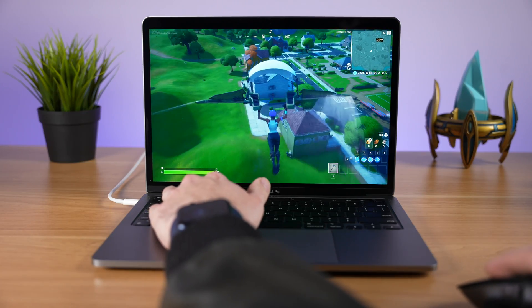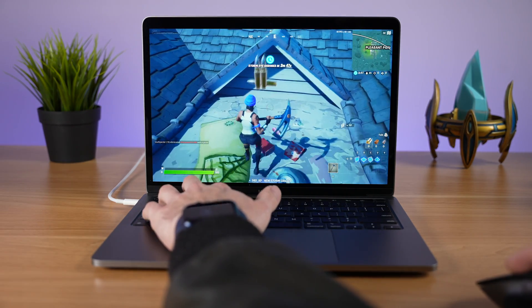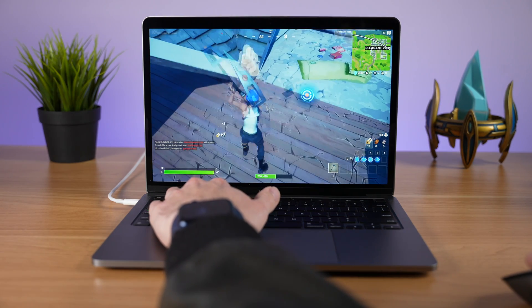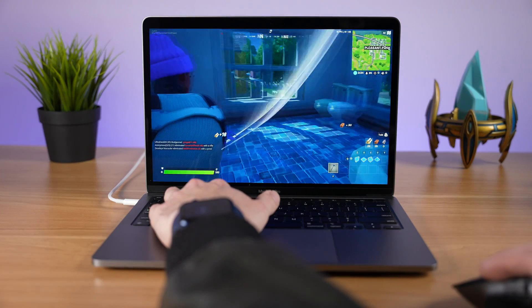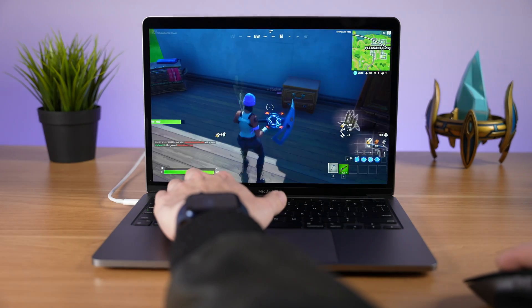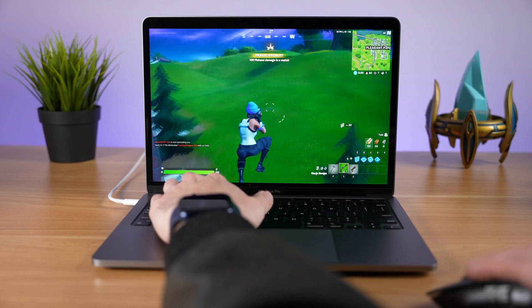Let's test out another popular game: Fortnite. I loaded it up from the Epic Game Store and it started to run just fine — I was able to load into a game on high settings. Fortnite is pretty poorly optimized for Mac OS, so I was actually pretty surprised. The frame rate does drop a little below 60 frames per second sometimes going into 50 FPS, but overall it's pretty stable on high settings. If you want a rock-solid 60 frames per second, just drop it to medium settings.